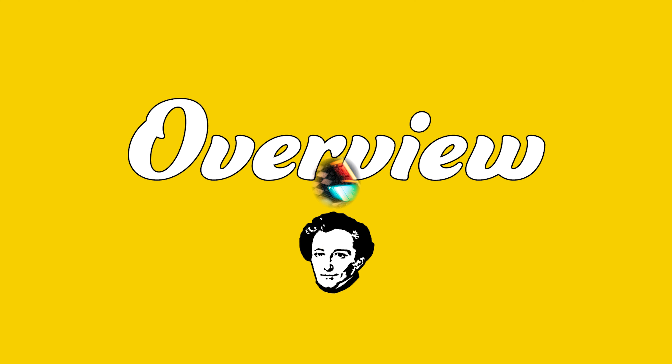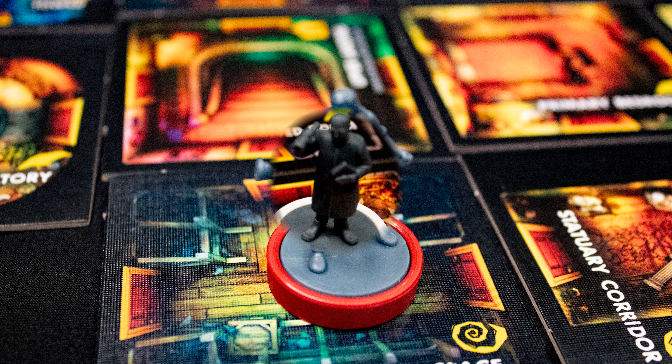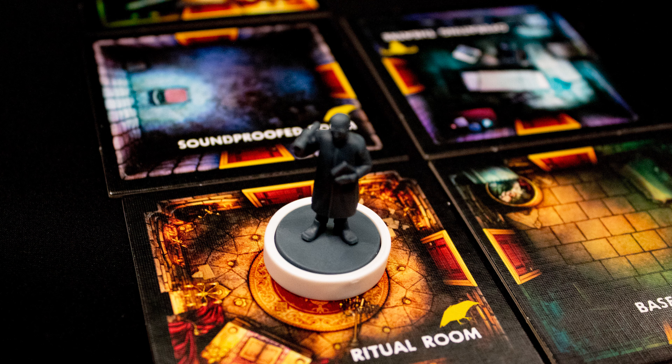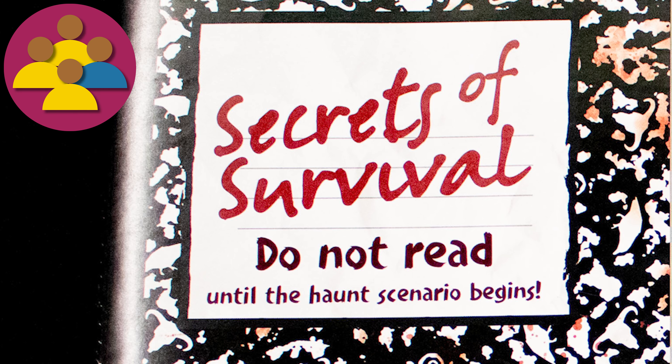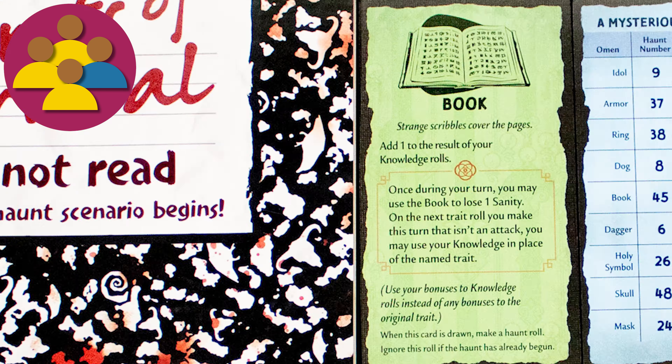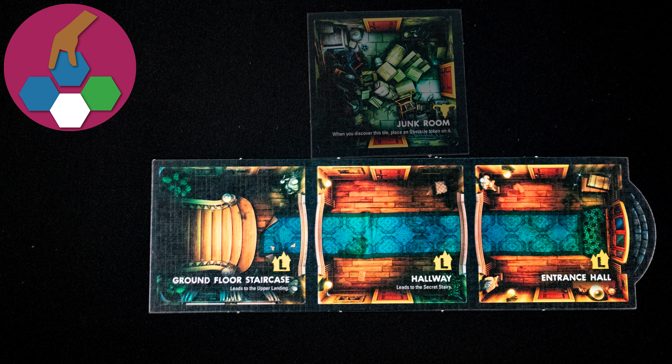You are exploring a haunted house. Everything starts off normal but you begin finding rooms of sinister purposes and seeing strange omens. Then suddenly the haunt begins. Once the haunt is triggered, you will have a second setup phase as the full scenario rules are revealed. Each scenario will have a different win condition, but in general dropping to zero health will be bad for you.